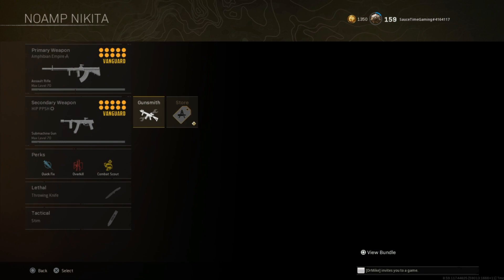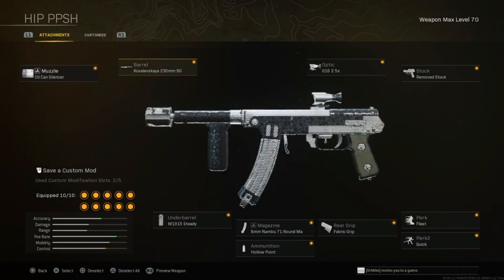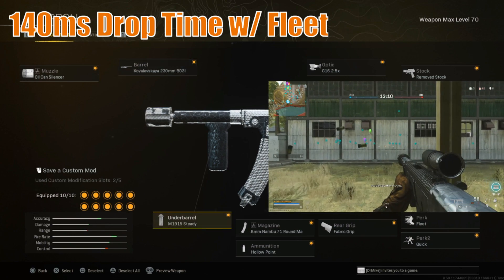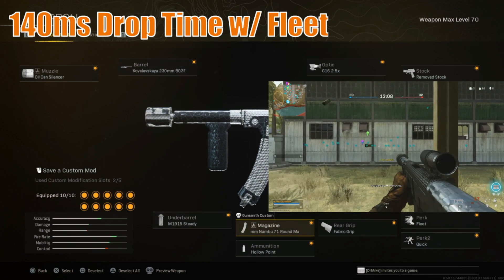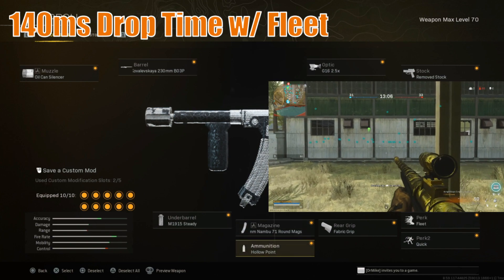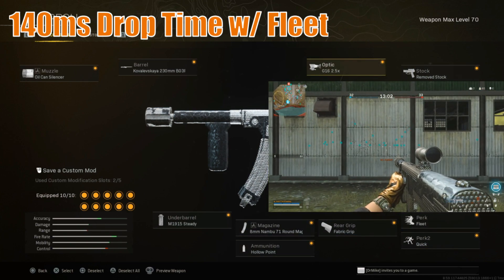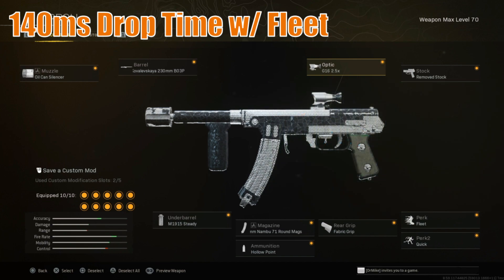For the hipfire PPSH: the Oil Can Silencer, the Kovalovskaya 230mm B03P barrel, the M19 15 Steady underbarrel, 8mm Nambu 71 round mags, Hollow Point, Fabric Grip, Fleet, Quick, Remove Stock, and whatever side gives you extra control. You're mainly using this to get extra control when hip firing, but I like the G16 so I can aim down sight in close quarter encounters.